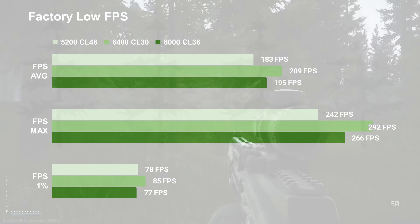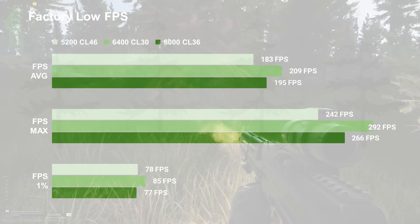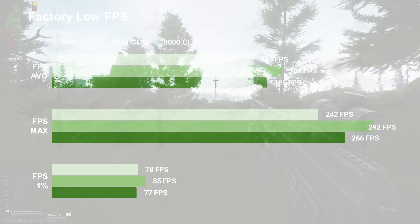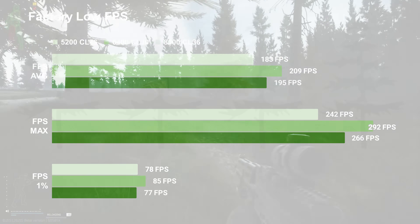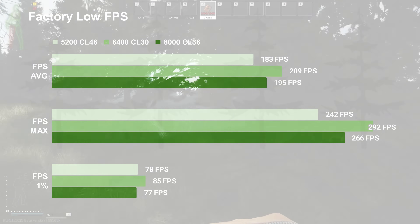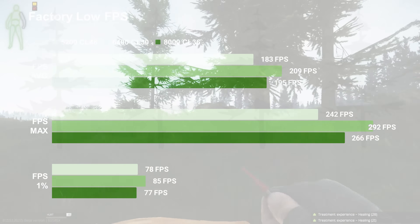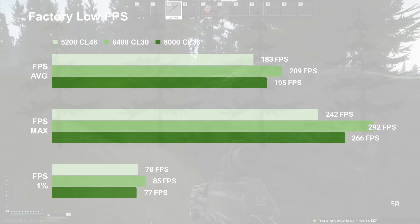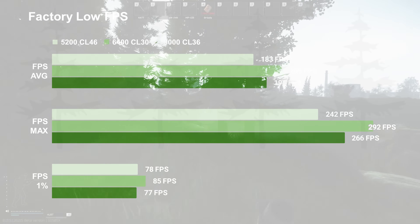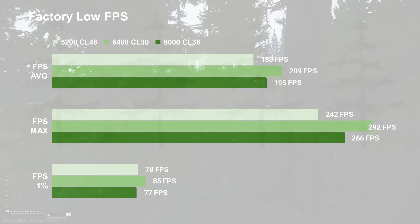Let's talk about these numbers. As you can see, the 6400 CL30 configuration has the highest numbers, but they're all in the same ballpark, and as an overall experience it felt pretty much the same across all three. With Tarkov, the FPS max can be a little finicky — if I look in a different angle on one run that happens to not have many assets to load in, or if I look at the sky, I can really max that FPS out, so I don't take that as a hard value.